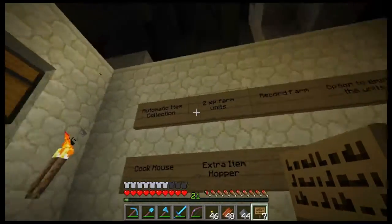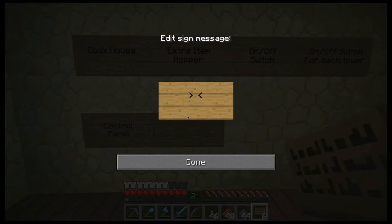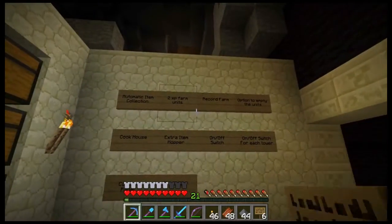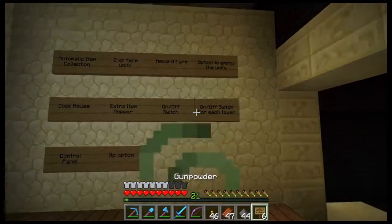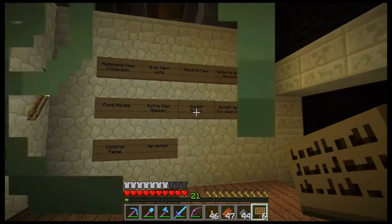You want an ability to switch between XP and just drops. That's up here — well, I should put another one: XP option. I think that might be most of it.